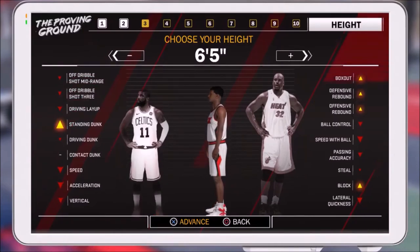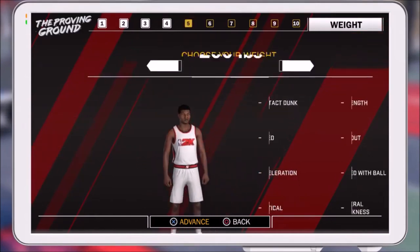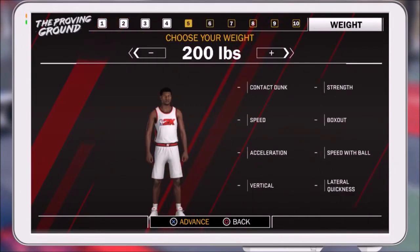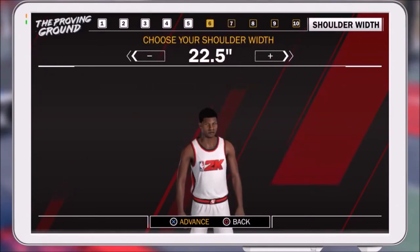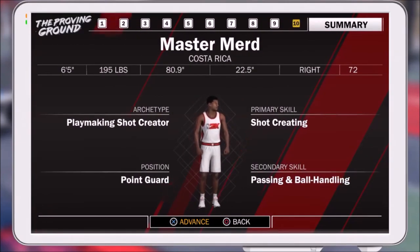For the height, go with six-five. There's nothing wrong with being six-seven or taller, it's just that you're slower with and without the ball. Wingspan should be maxed out on every player you make — max wingspan helps you play better defense, make more contested shots, and grab more rebounds. For the weight, you don't want it too low; 195 is good, anything between 190 to 200 is pretty good. For shoulder width, I always max mine out — bigger the better.